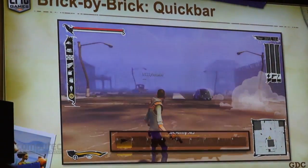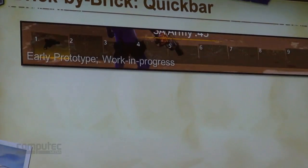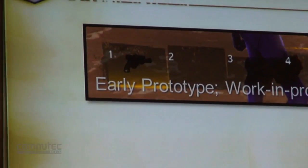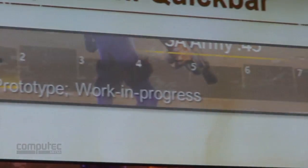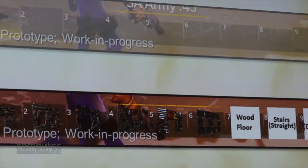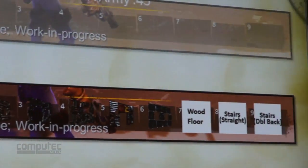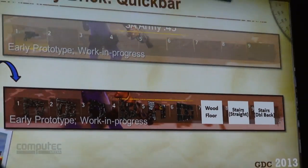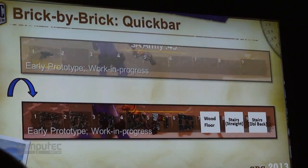We came up with the idea: what if we gave the user explicit control on the quick bar — press a button, switch it over — and then you would see the building pieces on your quick bar by explicitly going into that mode? Because now there's no more confusion over contextual selection. You look down and see a floor? No — you picked the floor yourself right off the quick bar. Now, as you can probably guess, there were tons of problems with this too.